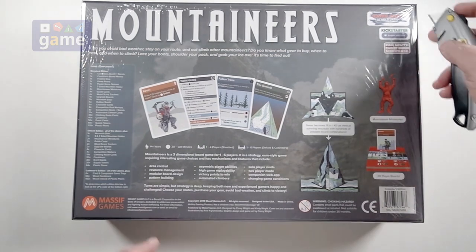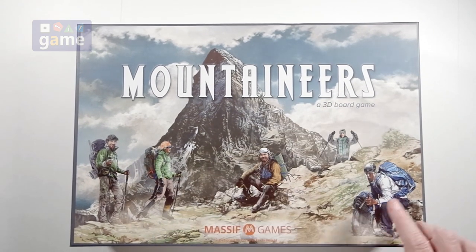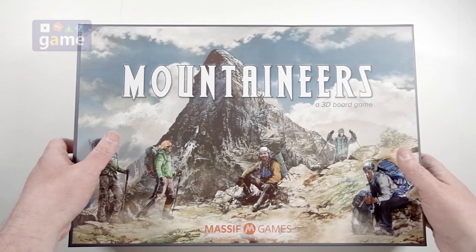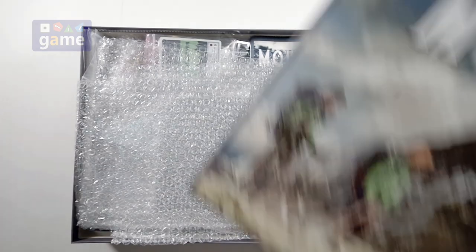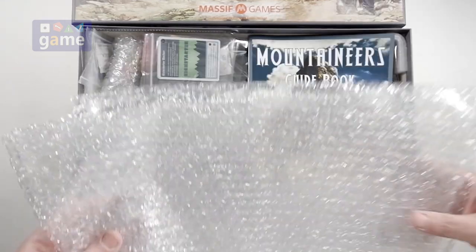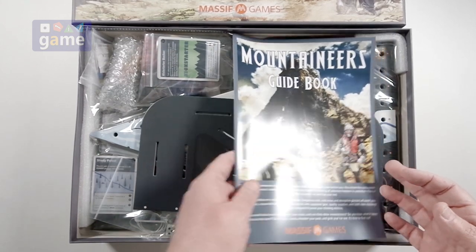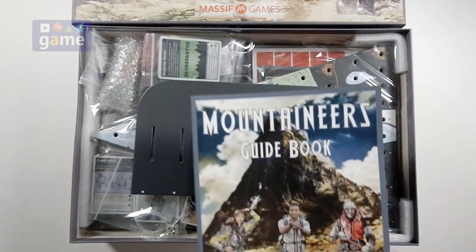And you also get Mountaineer miniatures that are going to climb the mountain — I'm anxious to see what those look like. The artwork on the cover is really nice. I'm not a mountain climber; the closest I've come to mountain climbing is watching Price is Right. We start out with some bubble wrap — bonus bubble wrap. Nice of them to do that instead of having everything slide around, although there is literally nothing in here holding anything down. They don't waste any money on an insert.